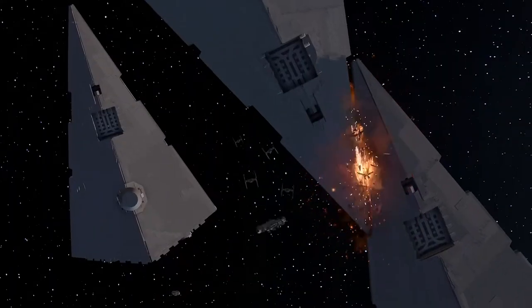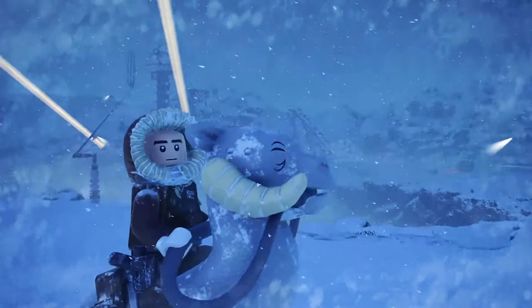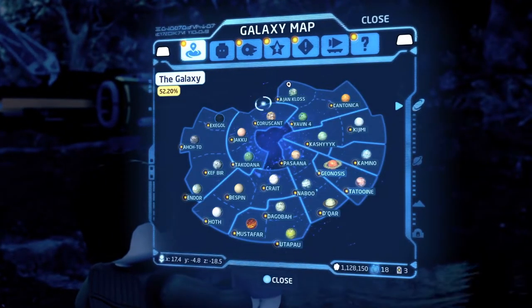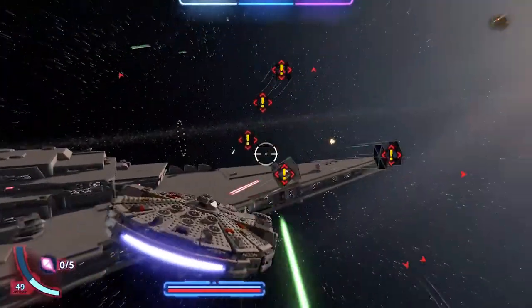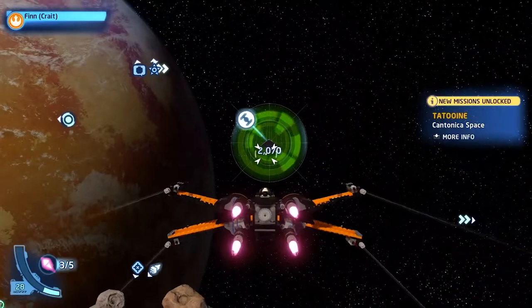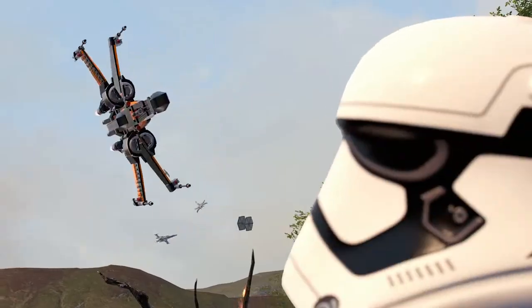Players can also take their adventures to new heights by progressively unlocking planets as you journey through the saga. Just open the holoprojector to access the galaxy map and chart your course. Space travel comes with its own set of exciting encounters — be prepared to engage in exhilarating dogfights against enemy ships, or take on incredible missions as you pilot legendary vehicles. And when you're ready, make your descent to the next adventure.